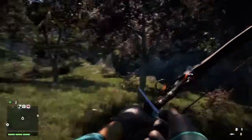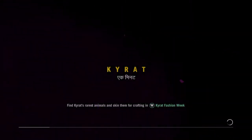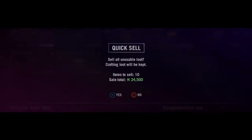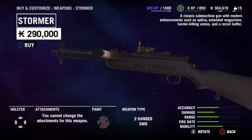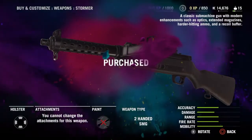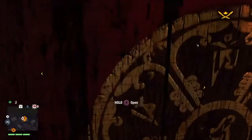Crafting weapon holster — okay. I am going to fast travel back to Banapur and get a gun. Then I'll drive to the outpost. Trade, sell some stuff, buy and customize weapons, signatures. A classic submachine gun with modern enhancements — that is a nice looking gun and I want it. That is mine now. Yeah, that is exactly what I want.